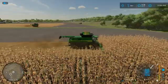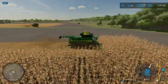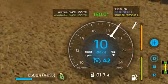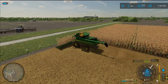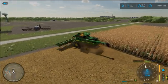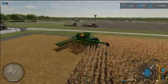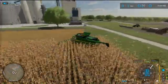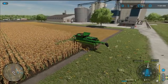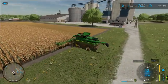I remembered the mod Enhanced Vehicle and installed it to accurately monitor damage in percentages. The damage to equipment in all fields was the same. Moreover, the combine and header working in the field without rocks actually received more damage. I think this is because that field was close to the railway, so the combine had to make turns while reversing and ended up working longer.